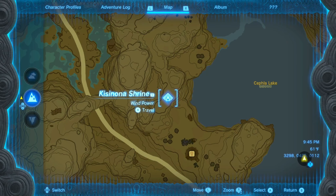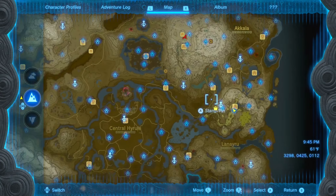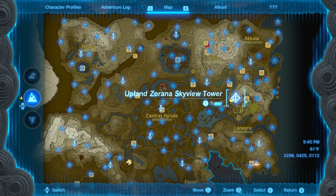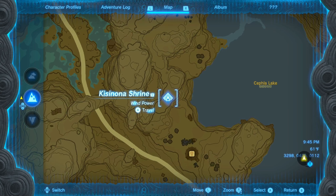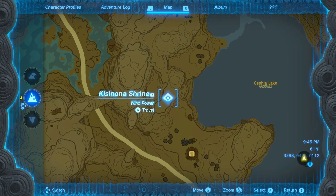The next shrine we're going to be looking at is the Kisindona Shrine, which is going to be located north-ish of the Upland Zorana Skyview Tower, right next to Fahill Stable and right next to Cephla Lake. If you mark right here, you'd be good to go to find this.